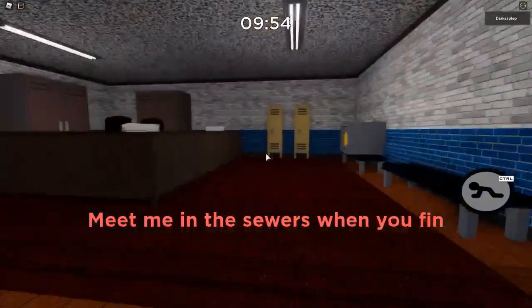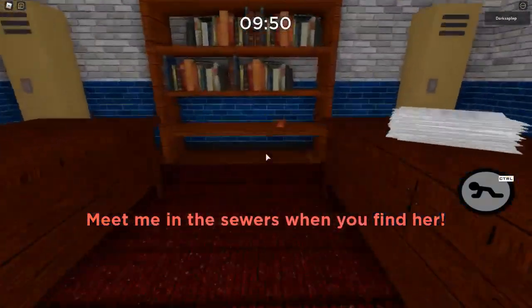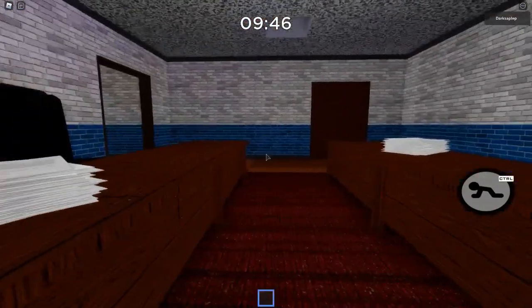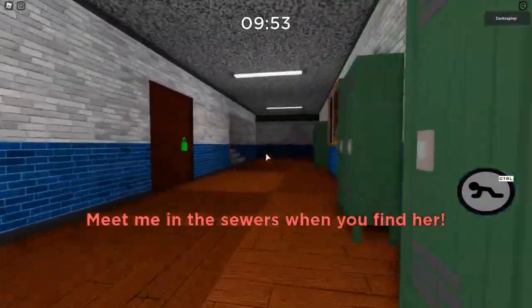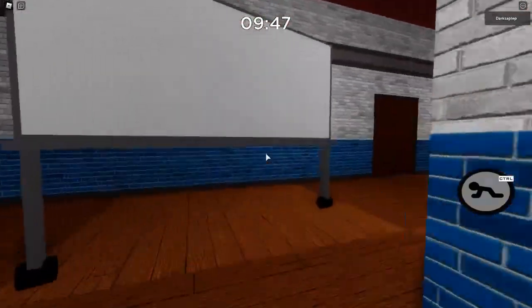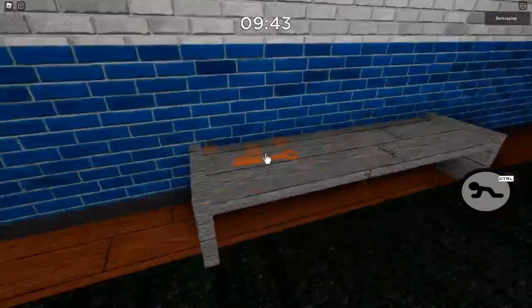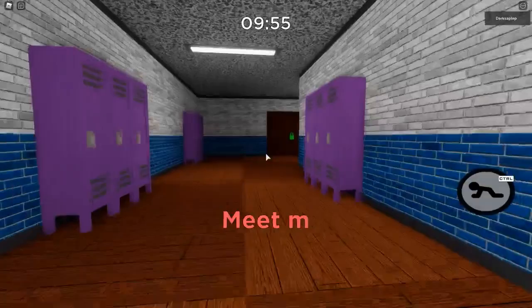We're starting off with the orange keys. The first spawn is in the teacher's lounge, right over here on the shelf. The second spawn — and the last, since it only has two spawns — will be in the science room. If you follow this path you'll get to the science room, right to the left over here, and it will be on this bench. That was all the orange keys.